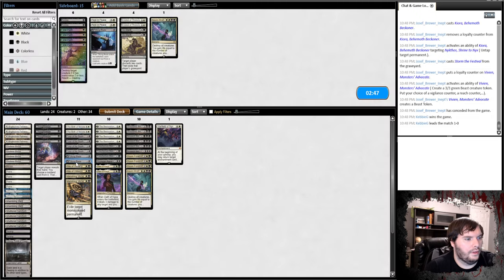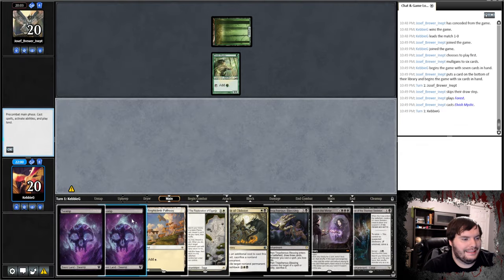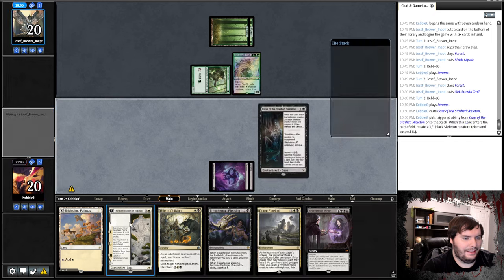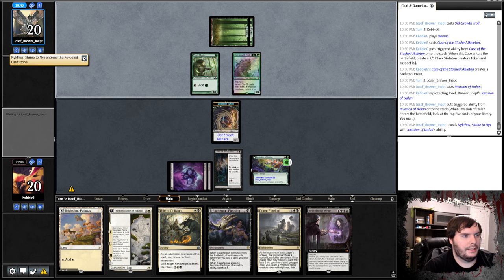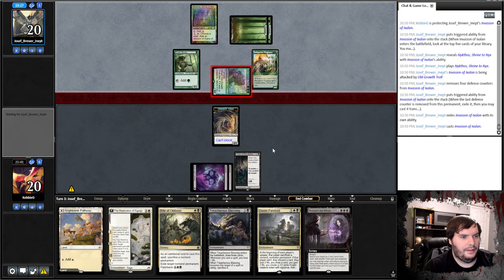Sideboarding: we bring in Verse over the Blade. Oath is also mediocre. Maybe a Kaya and a Go Blank. I think I want two Pushes so I can answer an Elf. Elf passes. We play Swamp, they go. Forest Troll passes. We play Swamp, play the Case, they go. Opponent plays Invasion — that's good, means he doesn't have much this turn — attacks, flips the Invasion, and passes.